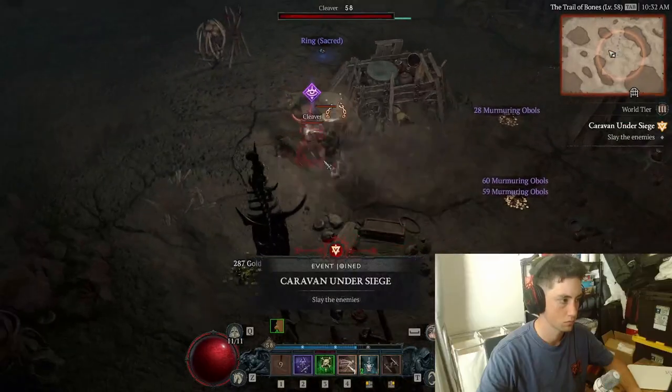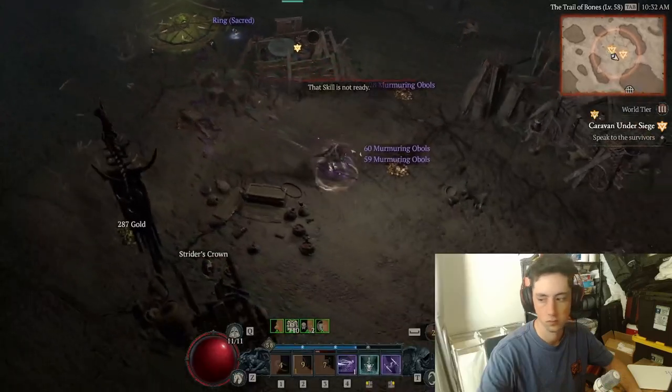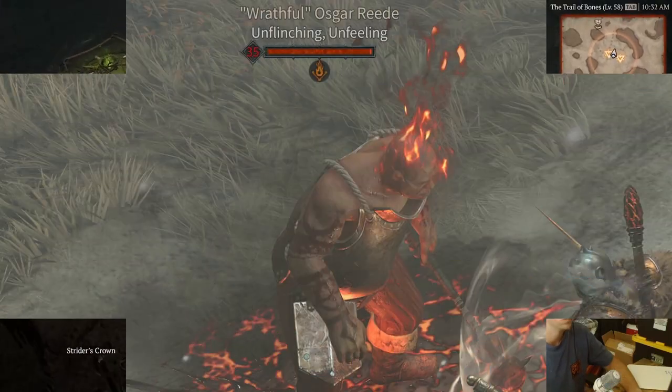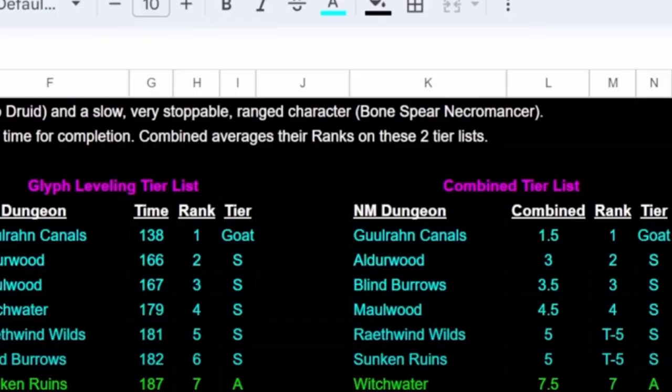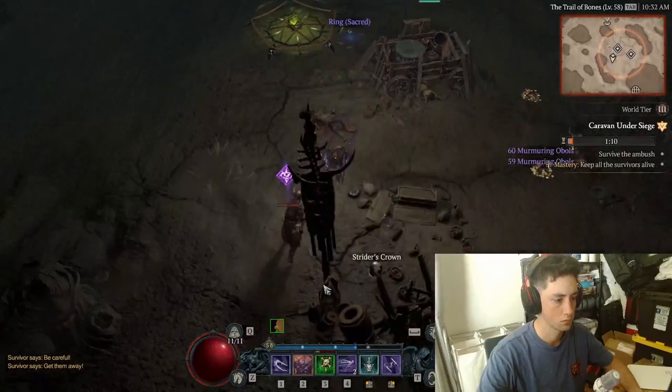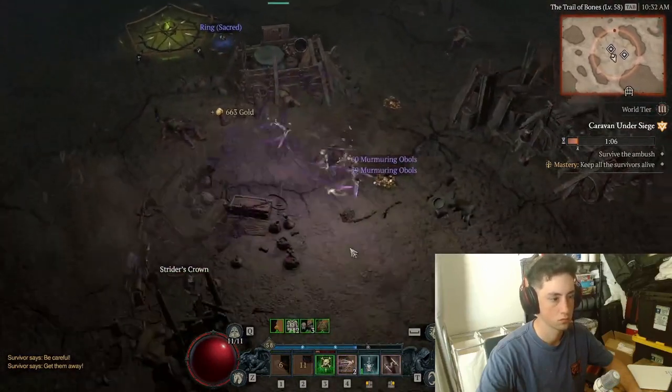When finally in World Tier 3, the dungeon is called Gulrin Canals. This dungeon is stacked with monsters and elites, which is very important. In Rax's tier list, he rates it goat tier — above every other dungeon for both solo XP and glyph leveling combined.